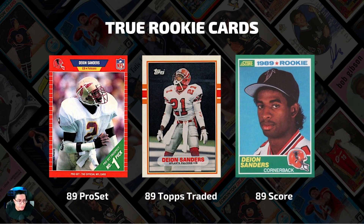We're looking at the cards that were produced of Deion Sanders in 1989. And according to my research — and if you find something different, please let me know — these are the only three cards that were created of Deion in 1989. I couldn't find anything prior to 1989, and in 1989 he was included in these three sets. All three of these sets qualify as true rookie cards because they fully comply with the guidelines that were established by the hobby back then.